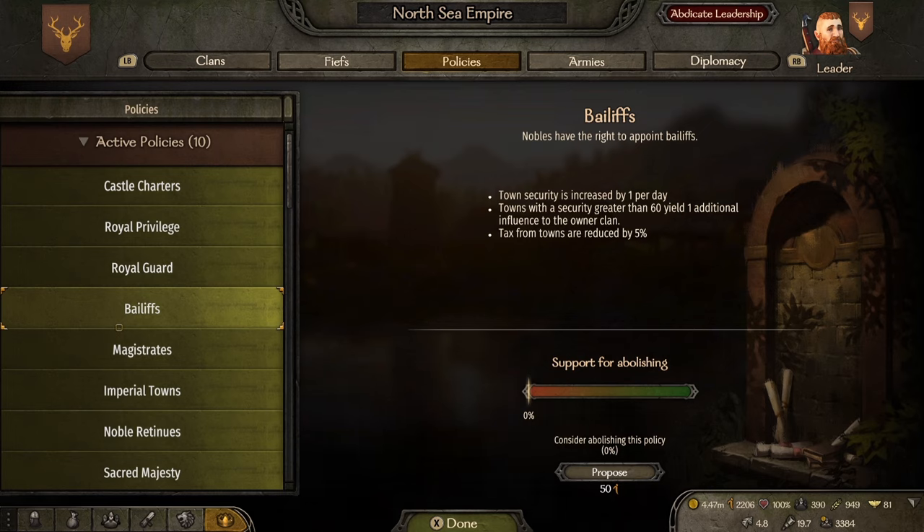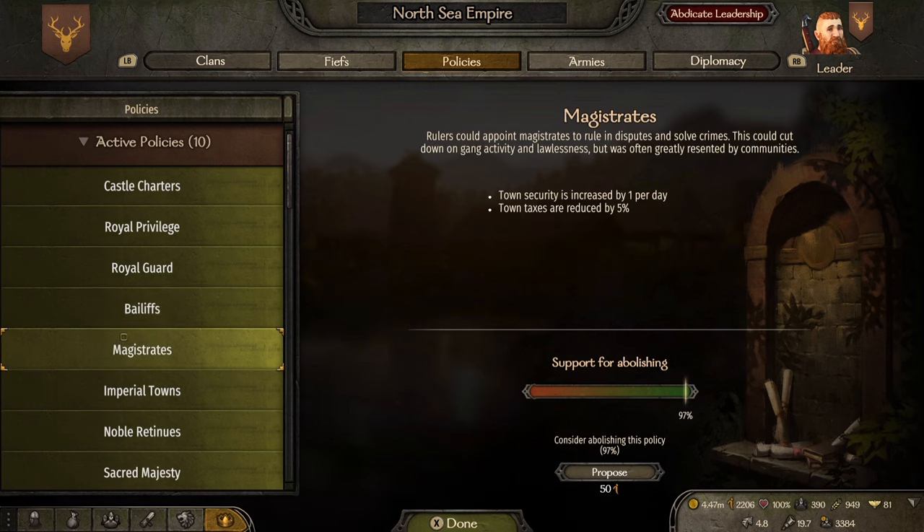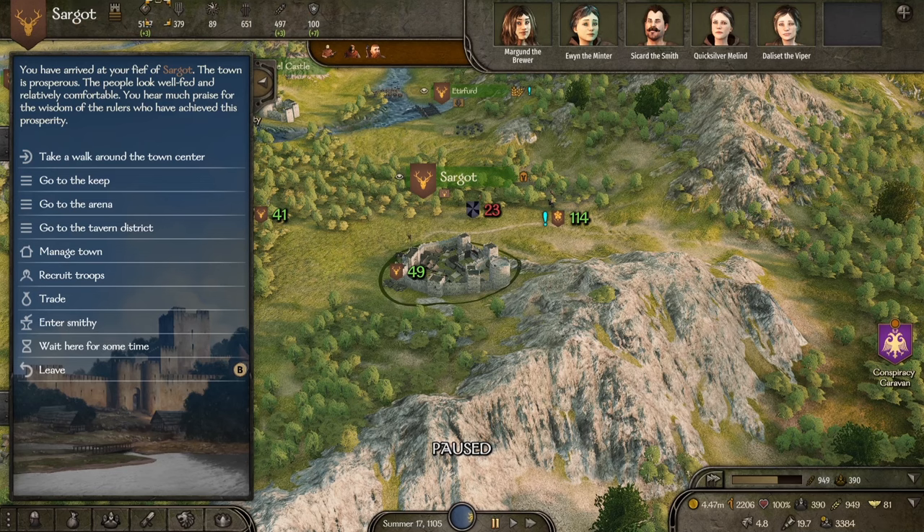A useful policy to pick up is Bailiff: it gives you town security increased by one per day, and towns with security greater than 60 yield one additional influence — influence is absolutely amazing, we want more of that. However, taxes from towns are reduced by five. Switching over to Magistrates: again town security is increased by one per day and town taxes are reduced by five. Both of these are really good and I would recommend you pick them up.